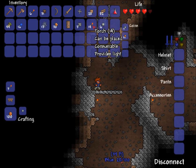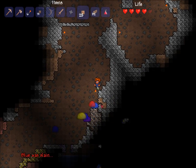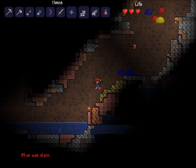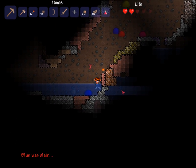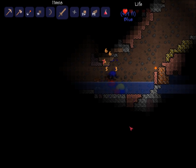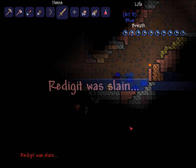There are like 30 slimes down here, multi-colored — red, yellow, purple, blue. I don't even have a chance. They're killing it for me. There's some copper bars. And I'm dead.